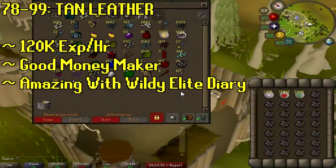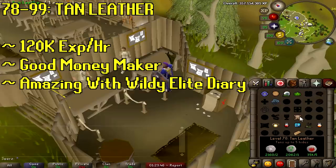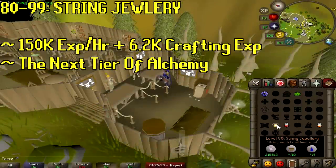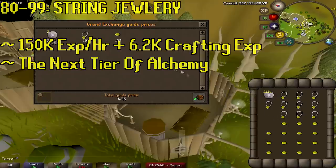At level 78 you can do the tan leather spell — 120k XP per hour and an amazing moneymaker. With the Wilderness Elite Diaries you can kill green dragons, get noted bones, grab the green dragonhide, tan it into leather, use a needle to make bodies, and keep the gold — just don't get PKed. At level 80 you unlock the string jewelry spell — absolutely amazing. It's 150k XP per hour plus 6,200 crafting XP, and basically the same cost per hour as alchemy but twice as good. On one of my pure accounts I got 85 to 94 magic just off this method.